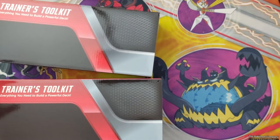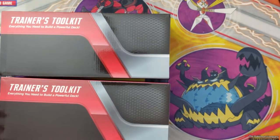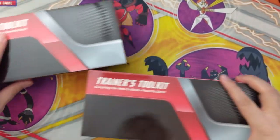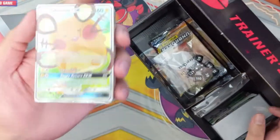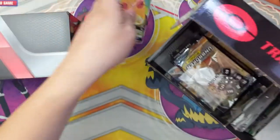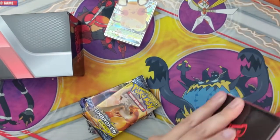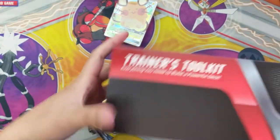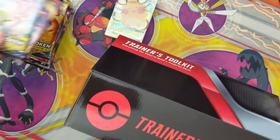We're gonna open two of these — they're actually going to be for me — but the code cards, the Dedennes, and Boss's Orders we're actually going to be giving away through some Twitch giveaways during tonight's and Tuesday's live streams. We do stream Monday, Tuesday, and Thursday. The next couple nights we'll be giving away basically the stuff from one toolkit in today's stream, and for tomorrow's stream we'll give away the Dedennes and probably the Bosses. If you play the online game, I recommend you check out the stream.